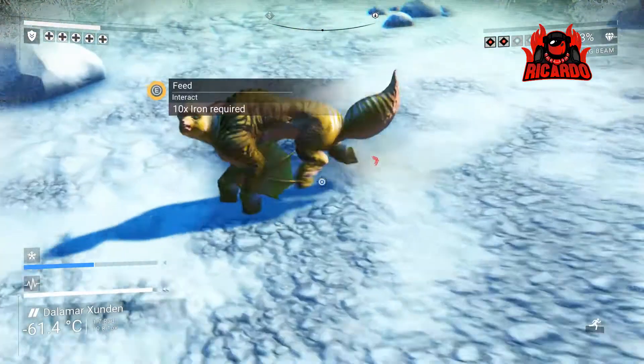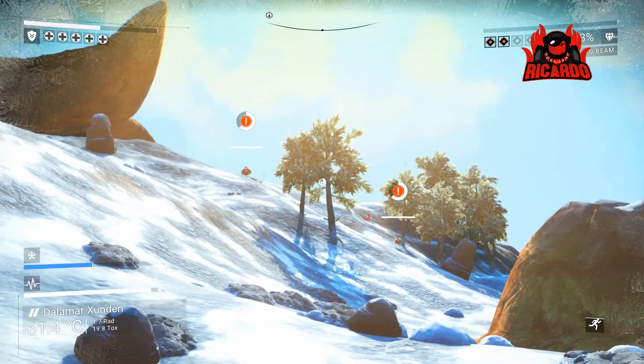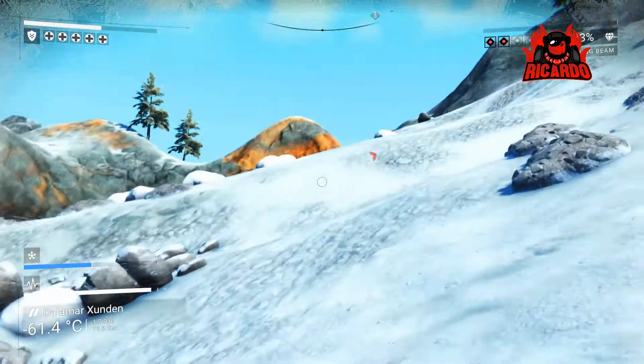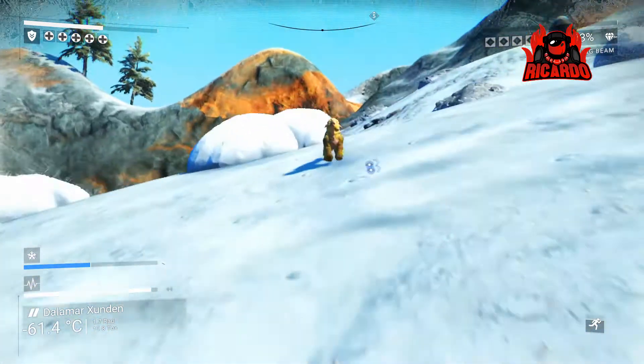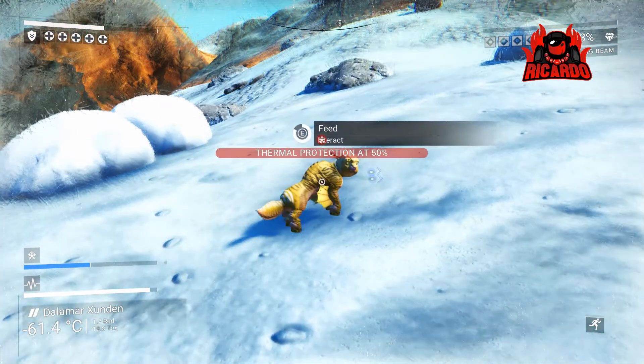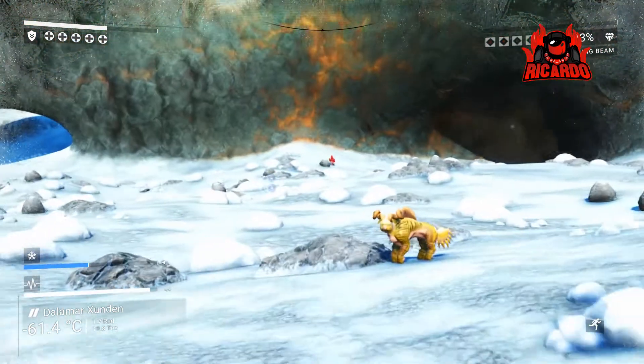The graphics card seems to be holding up — I've got it set to 60 frames per second on high settings and I'm not seeing any judder, so I'm quite happy with that. I'm just going to feed this indigenous life form now to build my standing with the local inhabitants. I'm feeding them with what looks like iron, but different animals will eat different things.